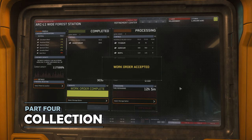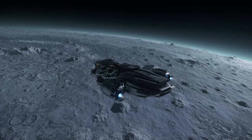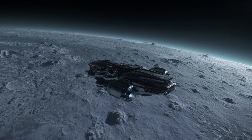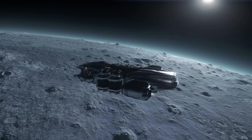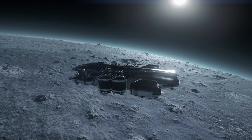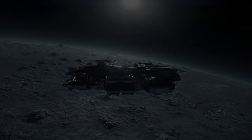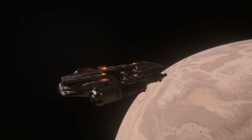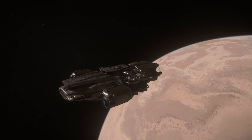Once your refinery order is complete, you'll get a little notification in your mobiglass to let you know that a refinery has completed work orders for you. There's usually no rush to collect, as they'll hold onto it unless there's a game patch or wipe. And if you choose longer refinery methods, you'll probably just find that they're done in a couple of days when you log in. Thankfully, the timer continues running even whilst you're logged out.